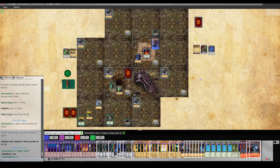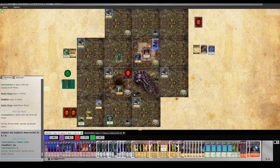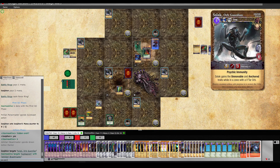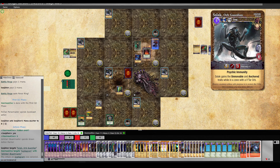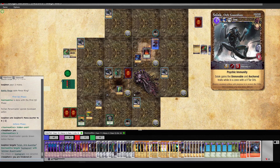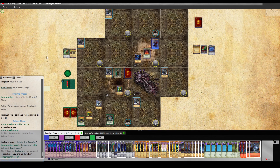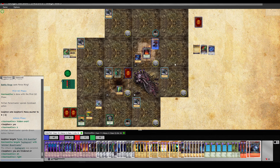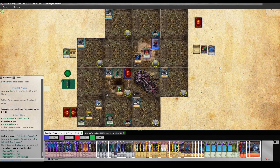I did remember to play upkeep for my Heart of Gravity Core, which is something I almost forgot — it's not automated at all, so it is something to keep in mind. He is hindered, so he didn't realize he couldn't steal my orb. Good for me.